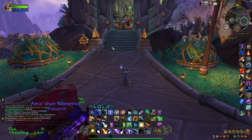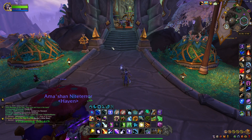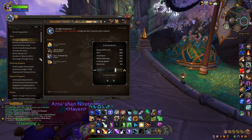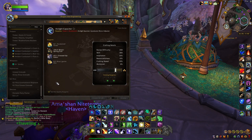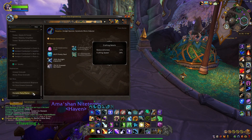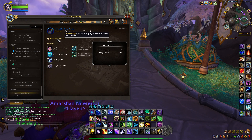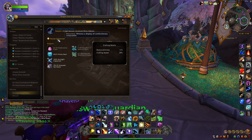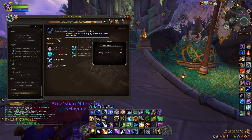Hi everyone, it's Jet back today with a profession video for engineering. I'm going to show you how to get this schematic that was just added in 10.2. It is called the Portable Party Platter. If you hover over this recipe it says it's discovered by witnessing a display of confectionery conjuration. Now what does that mean?